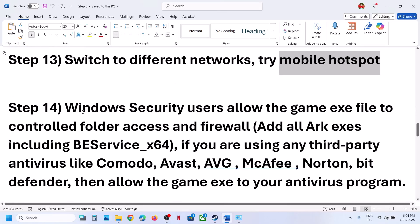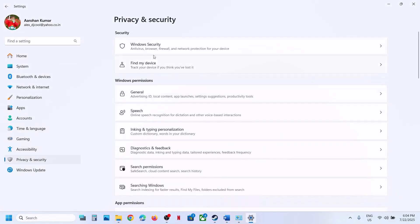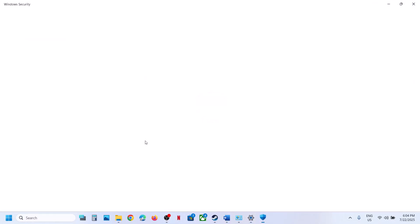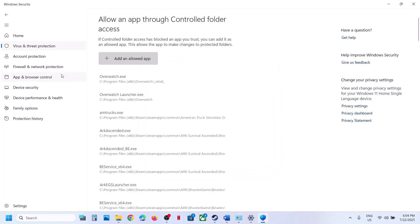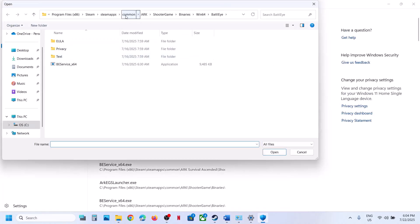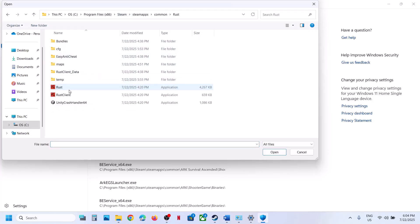The next step is to allow the game executable in Windows Security. Open Windows Settings, go to Privacy and Security, Windows Security, click on Virus and Threat Protection, scroll down, click Manage Ransomware Protection, click Allow an App Through Controlled Folder Access, click Yes to allow. Click Add an Allowed App, Browse All Apps, go to the game installation folder, select the game .exe file, and click OK.